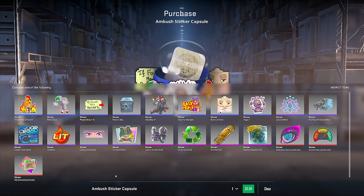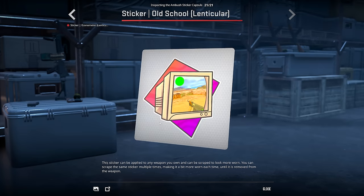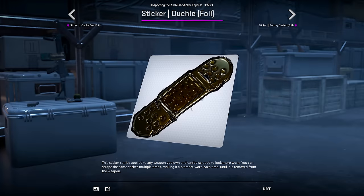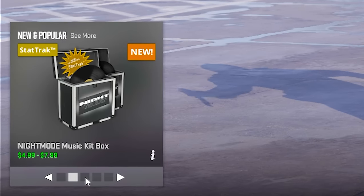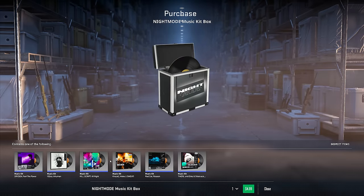Let me take a look at the sticker capsule — I don't personally care too much about these, but the red stickers... okay, that's pretty sick. Stickers are looking pretty dope. The 'Ouchy' foil — whoa, definitely pretty cool. I'm more interested in seeing the case though. If I go through here, we got the new music kits — there they are, for anyone curious.